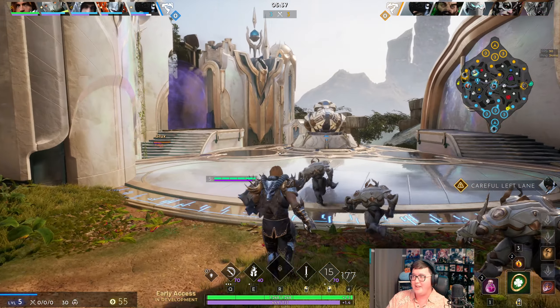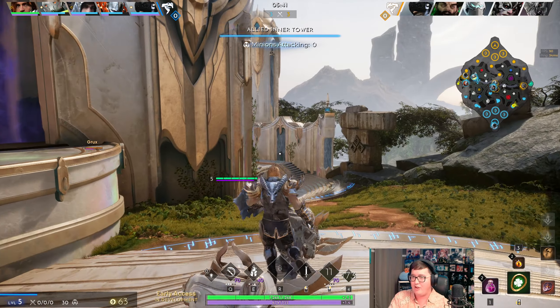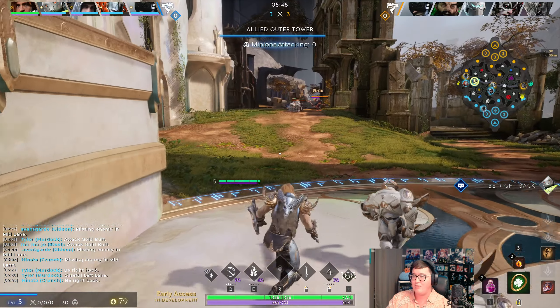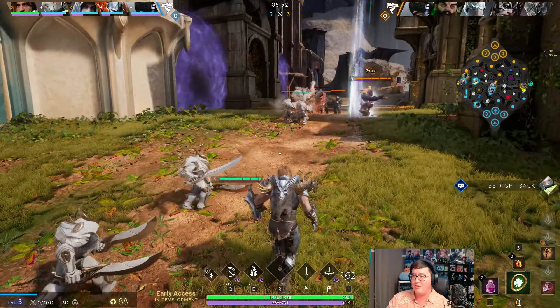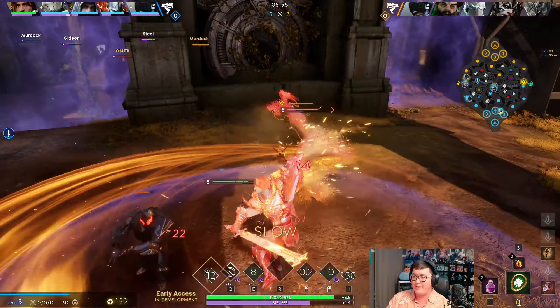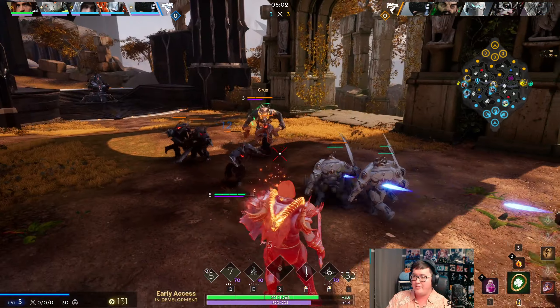Once you hit level six that's kind of a go-button for Graystone. The go-button for Grux is basically any time you can stay on top of someone, but for Graystone in comparison, level six is the go-button because that's where you can play super aggressively and not get punished as easily because you just regen a lot of your HP back up no problem. I'm going to jump on him - I really want to commit on this to get him chunked down.